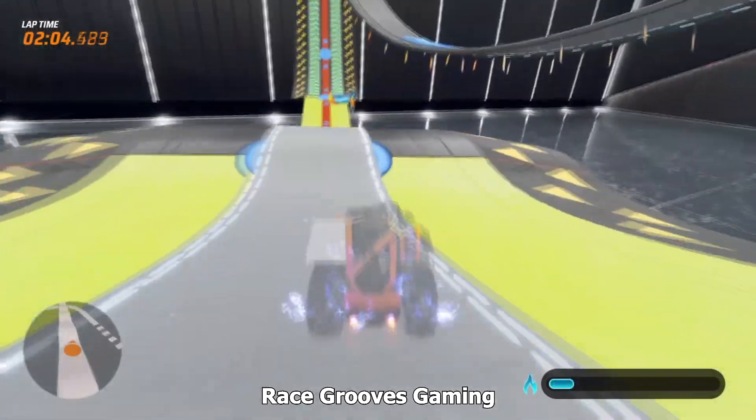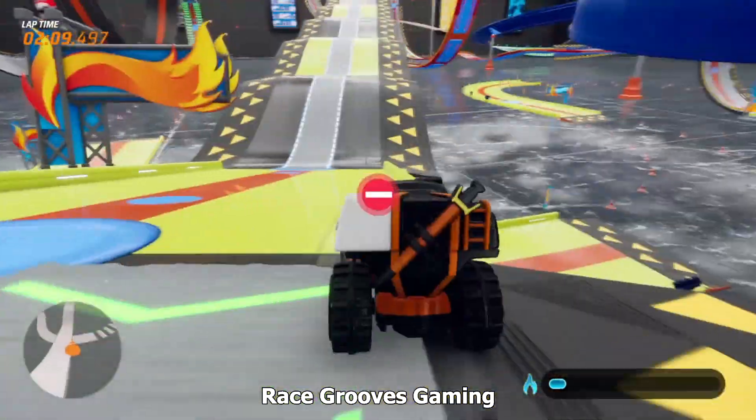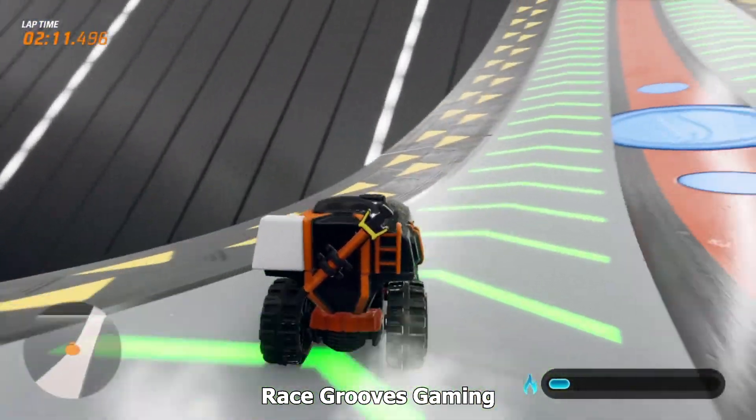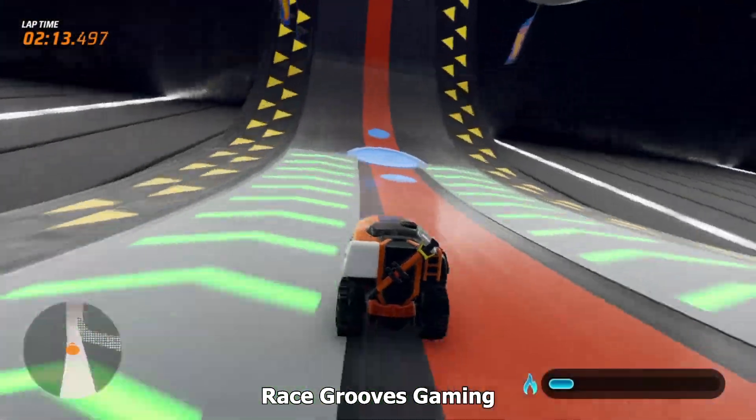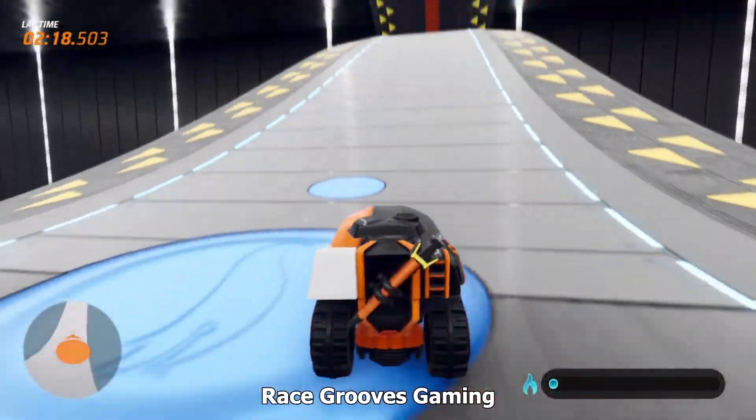These Humpty Dumps are kind of fun, a bit challenging — good if you have a boost bar. Remember, the boost bar gives you a chance to correct your position. If it was like a boost pod, you would use the whole boost and you would just blast yourself way further than you need to go.